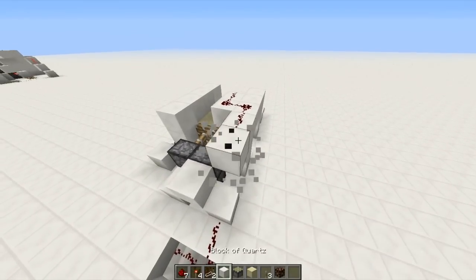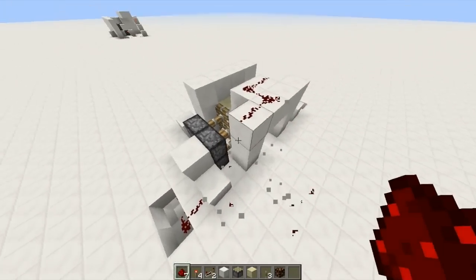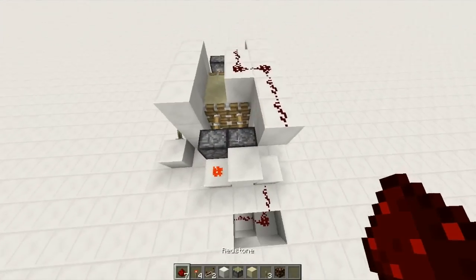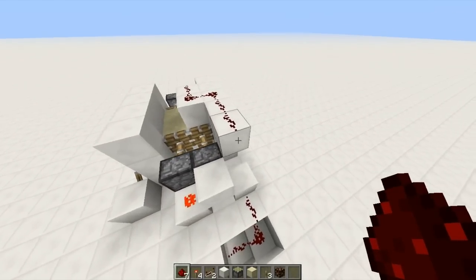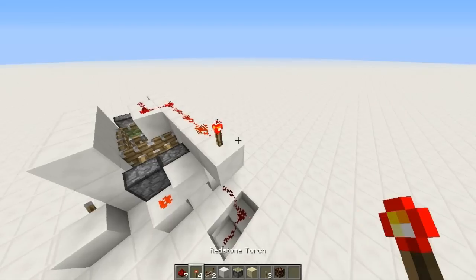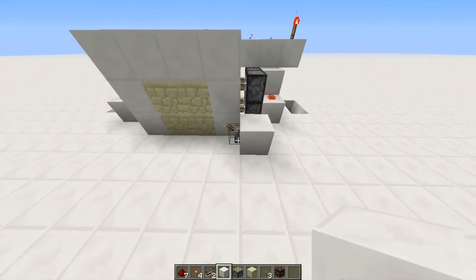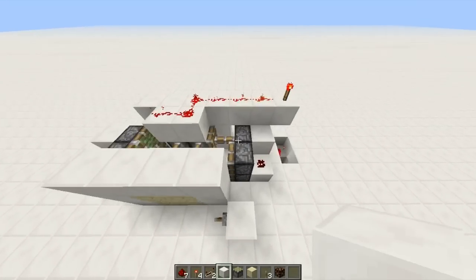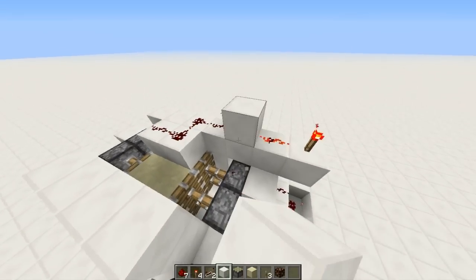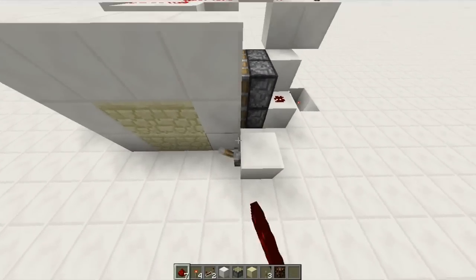We don't want any more BUDs, so we're going to try and move out like this. I think we're going to have a BUD on that piston, but there's nothing to update it, so it might not be a problem. Yes — I knew that BUD would be a problem. So here's what we do: we take this up one, and that should have fixed the problem. There we go — it fixed our problem.